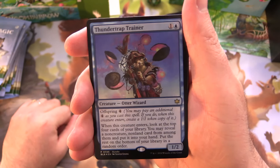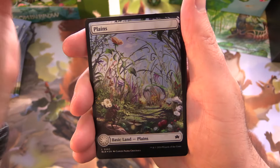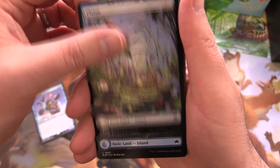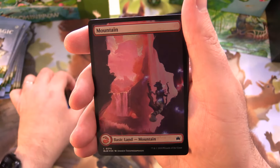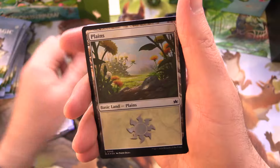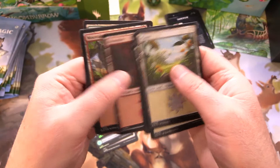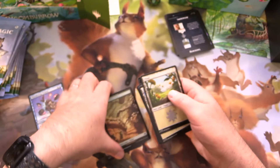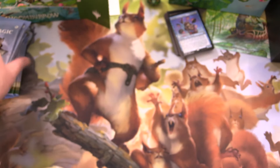Here we have a Thunder Trap Trainer — Otter Wizard, that's pretty cool. And here we go, foil lands: plains, islands, swamp, mountain, forest. The rest are just the regular basic lands. That's a little bit disappointing; I do wish they would put more of the full art lands.